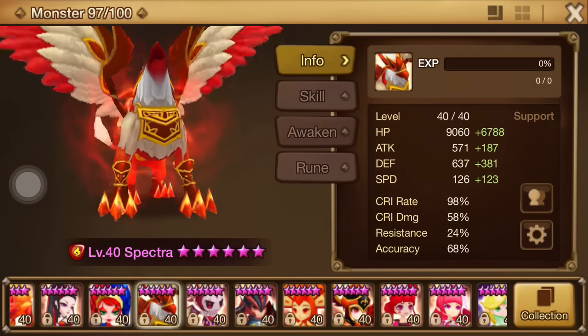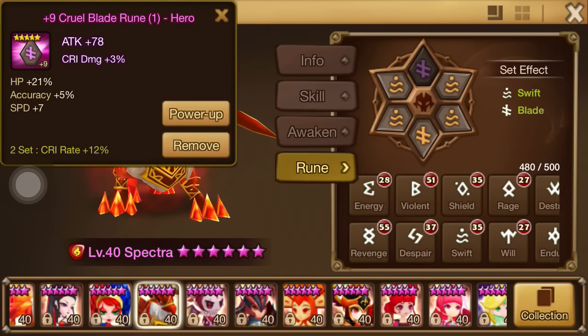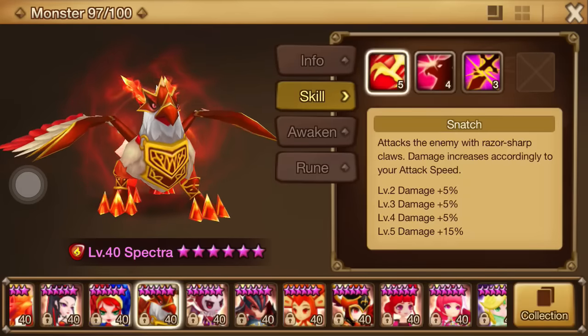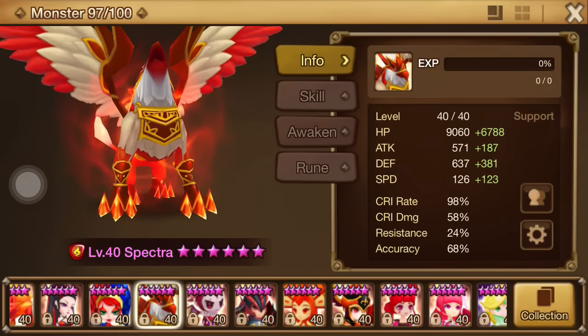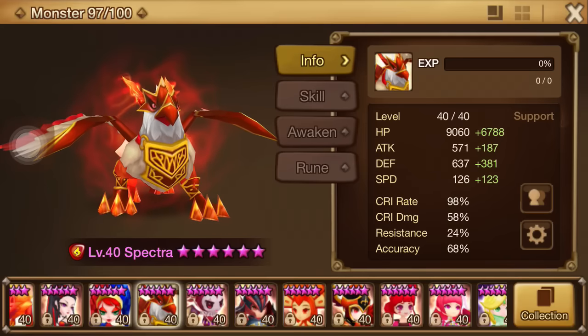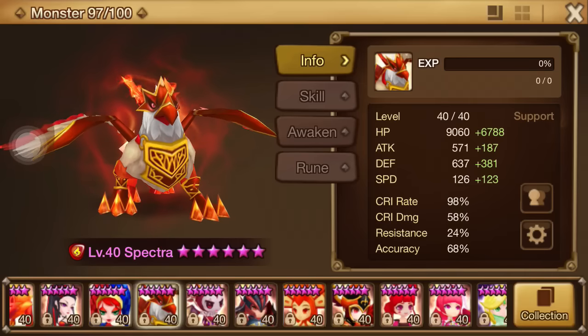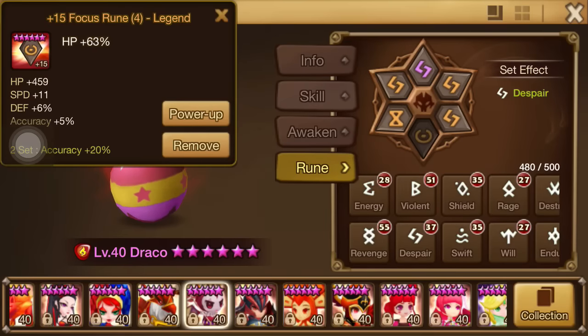Spectra — a little bit of a change, nothing crazy. Swift Blade, Speed, Crit Rate, Accuracy. The goal is to get as much crit rate, speed, and accuracy as possible. Crit rate to make sure I crit on the second skill on the boss, accuracy to make sure I land my third skill to slow down the towers. I was able to keep more or less the same speed but now incorporate a Blade subset. Trying to keep him over 20k hit points when HP towers are factored in.